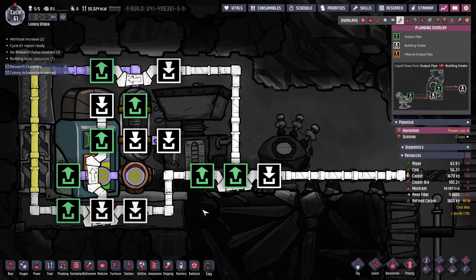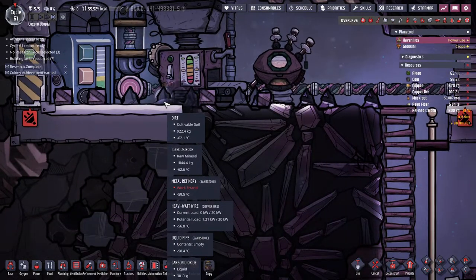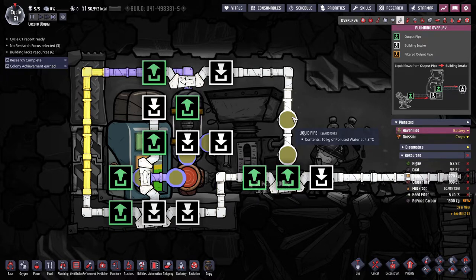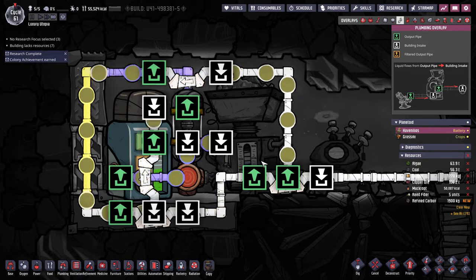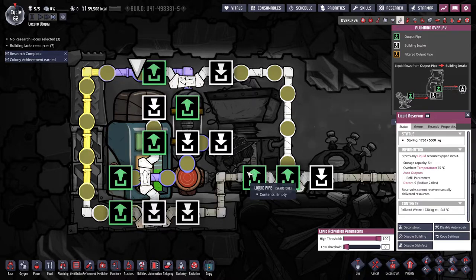That was a bit slow — as you can see we already have some liquid carbon dioxide here which is going to annoy our duplicants a bit. But here we go — the minus 15 water is going in and coming out at plus four, still very cold. Then it goes through here where it's cooled down again and back into the refinery. This is pretty good — it will slowly heat up but that's fine.